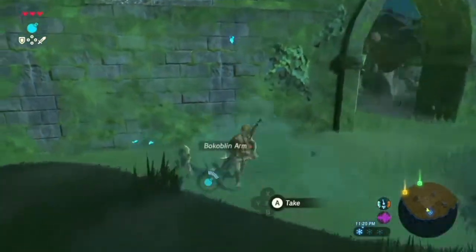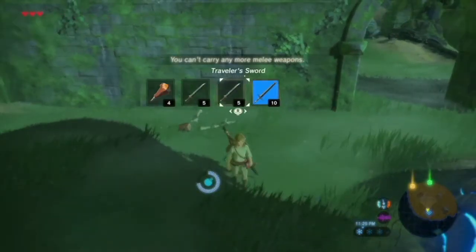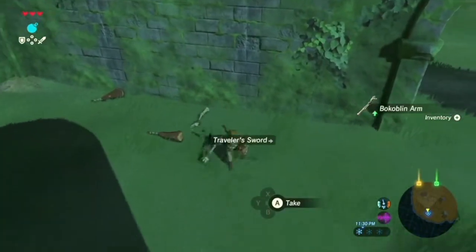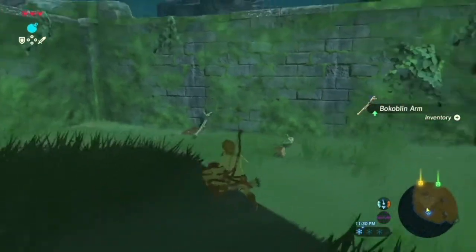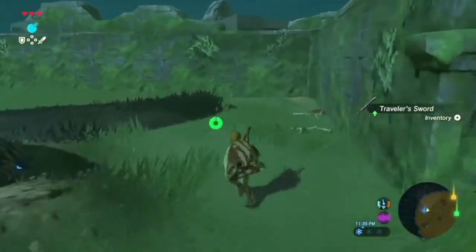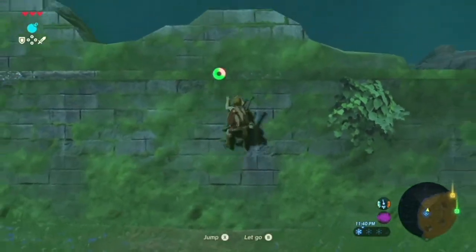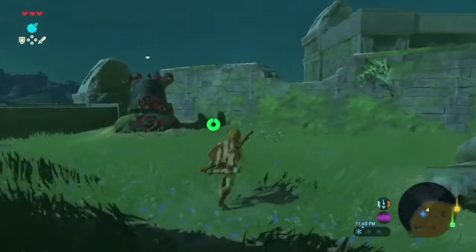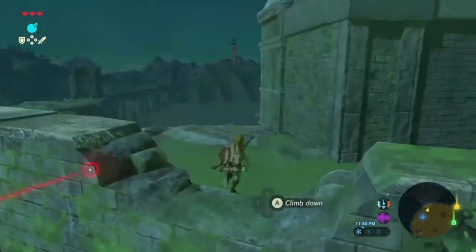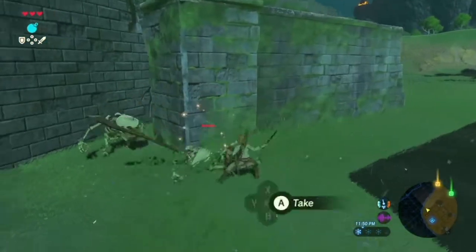I don't usually like carrying these around with me, so I'm just gonna leave it. I'm going to have these little bombs in the open world of Hyrule. I want my bokoblin club for a traveling sword. Oh no! It's not one of us. We've got a garden. Well, at least they're not as bad as rocking body.